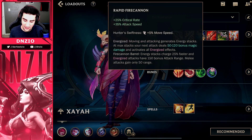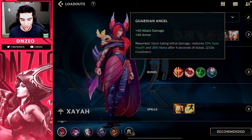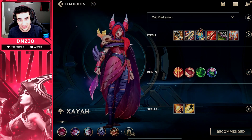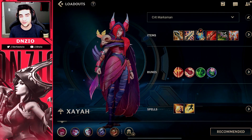Then you want to go Rapid Fire Cannon and Mortal Reminder. At the end, you're going to pair it off with GA. GA is so strong on ADCs because if you end up killing an ADC, you always have that second chance as a revive. You can basically do whatever you want when you have your GA up.